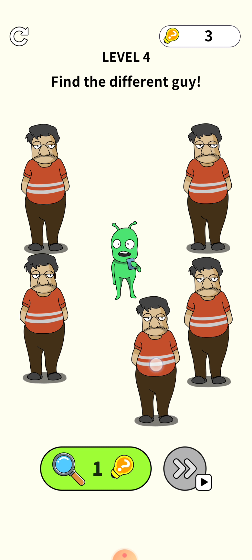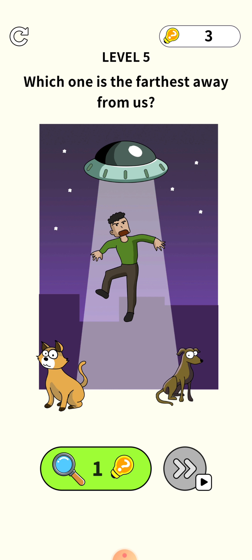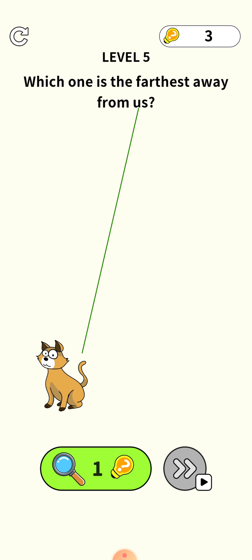Next level: find the different guy. All of them look the same, so what you need to do is press your finger on the middle one and drag it down — swipe it down — then press your finger on the dog and the level is cleared.